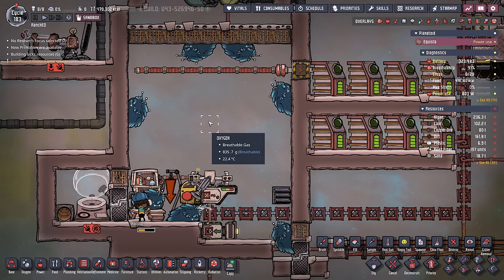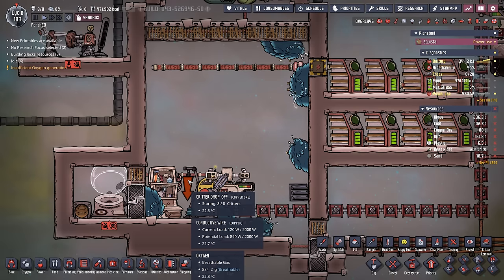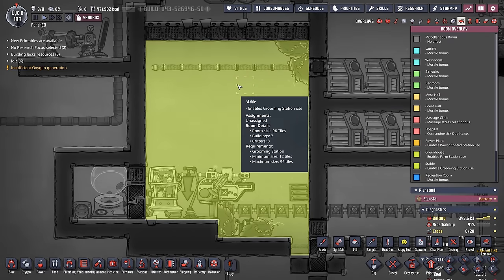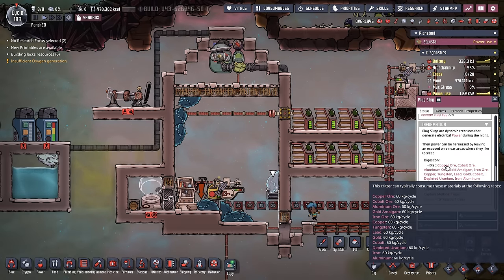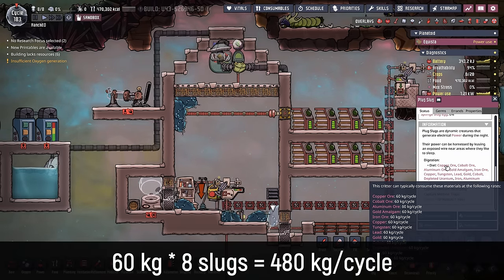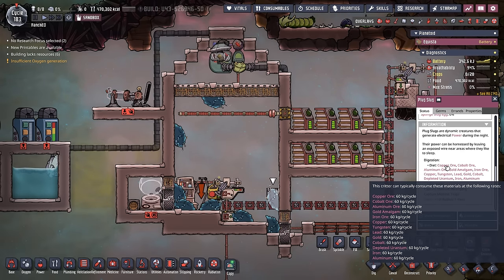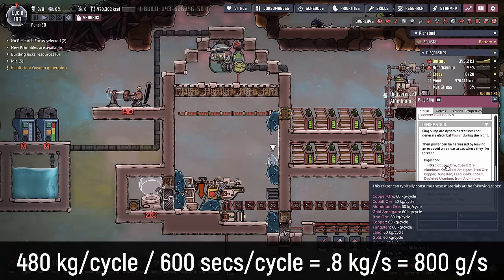There is one large limiting factor: the amount of metal they eat per cycle — 60 kilos per plug slug. Plug slugs are identical to hatches in that you can fit eight of them inside one 96-tile ranch. For a 96-tile stable supporting eight plug slugs, you need 480 kilos of metal — almost half a ton per cycle. Breaking that down, you need 0.8 kilos (800 grams) per second of metal ore or refined metal to support one ranch.